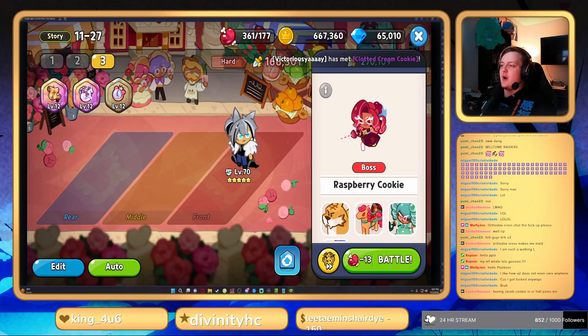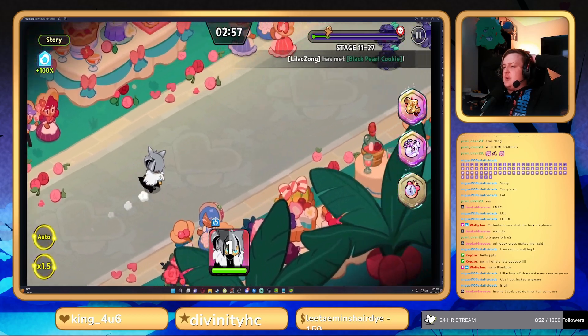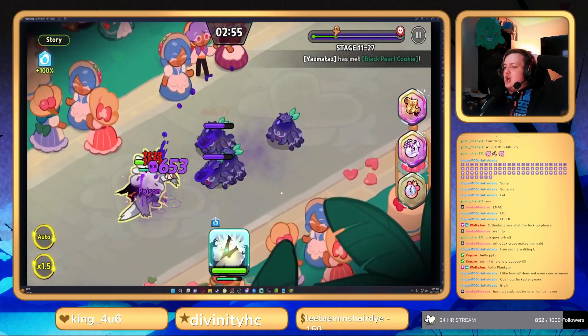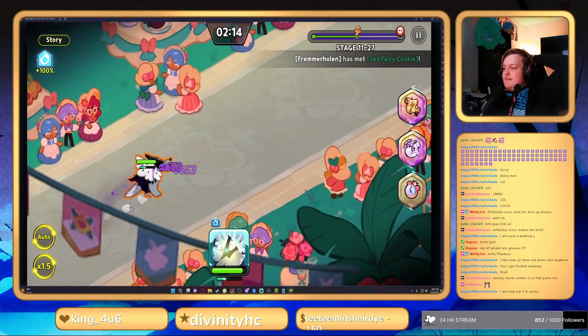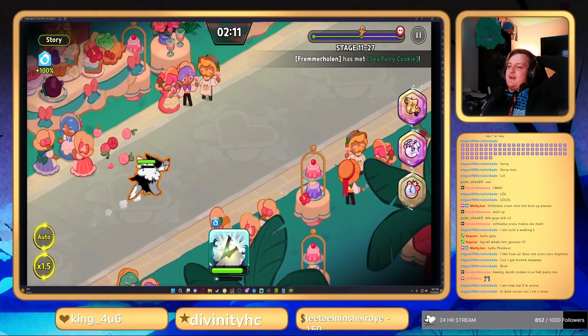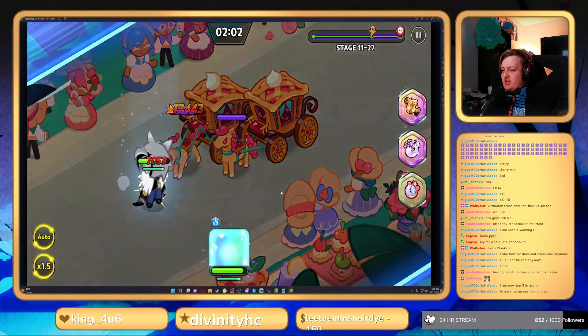To show Werewolf's true power, we're gonna be taking Werewolf into stage 1127 here, just to get a scale of the damage and survivability. This gives us a good boss fight at the end that does a good amount of damage, and we'll also see how much damage he does against a bunch of enemies. Honestly, not too bad right now. He does nice AoE damage when he transforms, which is pretty good. He also gets a little bit of an HP buff, so that's decent.